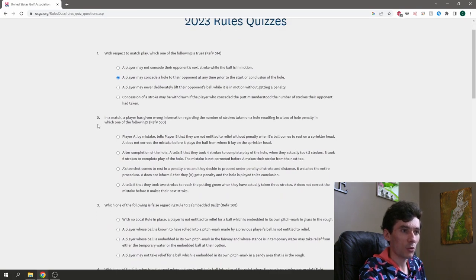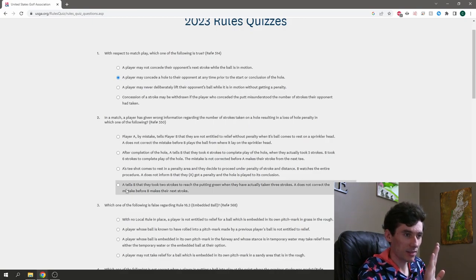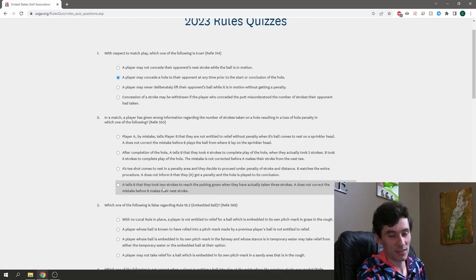In a match, a player has given wrong information regarding the number of strokes taken on a hole, resulting in a loss-of-hole penalty. In which of the following scenarios? I've read through them all — I want to say it's the bottom one, because this seems like deliberate lying to take an advantage. I'm going with that option. I don't play much match play at all, so we'll go with that.